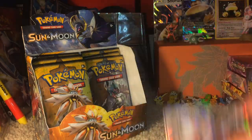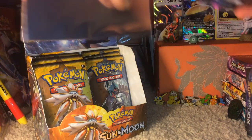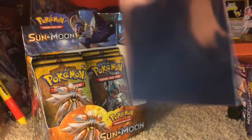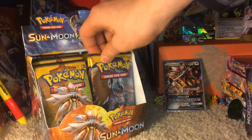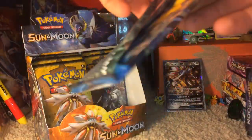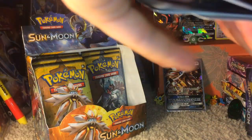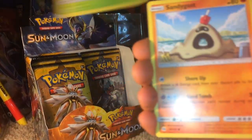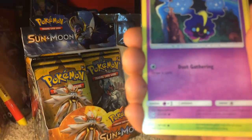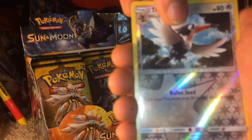That was a Decidueye pack, I believe — with a Lightning Energy. Starting off with a Bounsweet, a Lillipup, Paras, Fearow, Litten, Dartrix, Pokeball, Scramble. There's something in this pack — Reverse Holo Spearow. And oh yeah — Solgaleo GX! Awesome card right there. Definitely sleeving that one up in... what do you know, a Solgaleo sleeve. First Ultra Rare pull of the second half of the box.